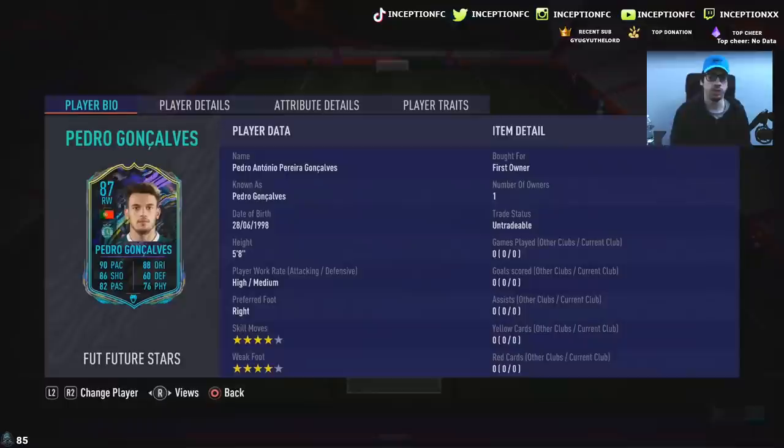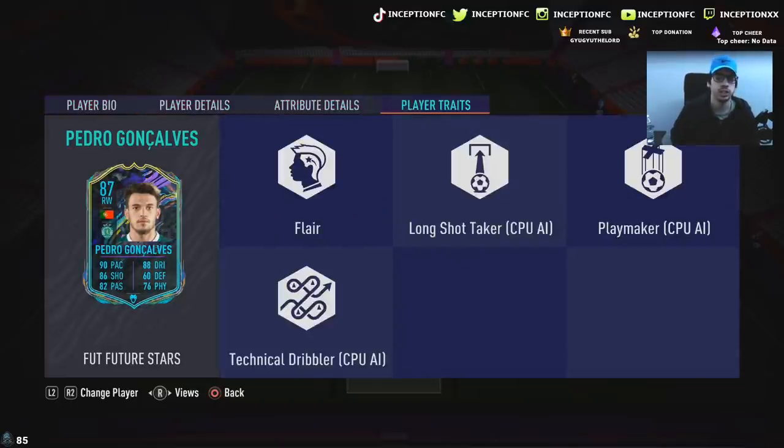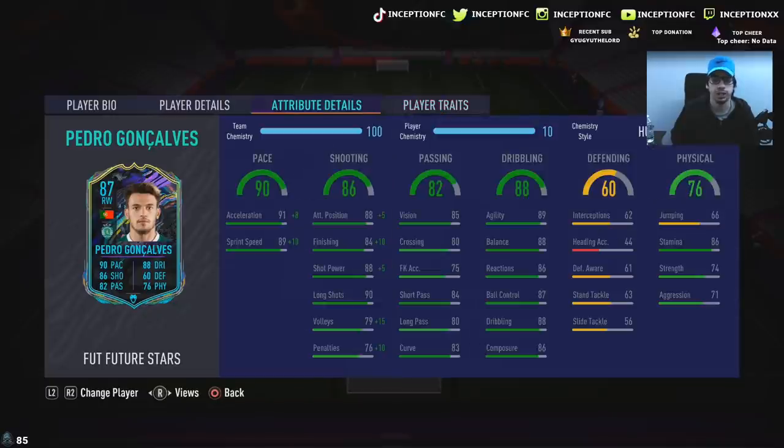So with Pedro Gonçalves in game, guys, he's got 5'8" height, high medium work rates, right footed, four star skills with a four star weak foot. He has the flare trait — so no finesse shot traits or outside foot shot trait. He's got 91 acceleration with 89 sprint speed. We're going to be boosting with the hunter chemistry style to boost it to 99.